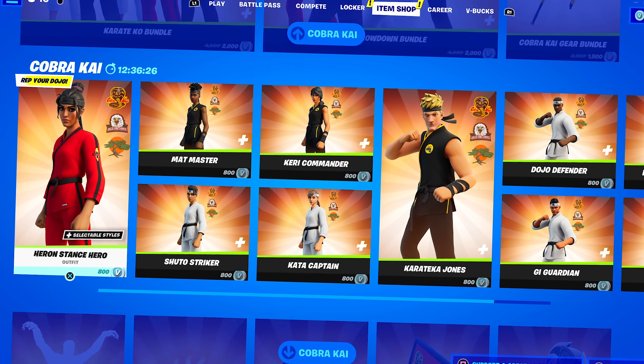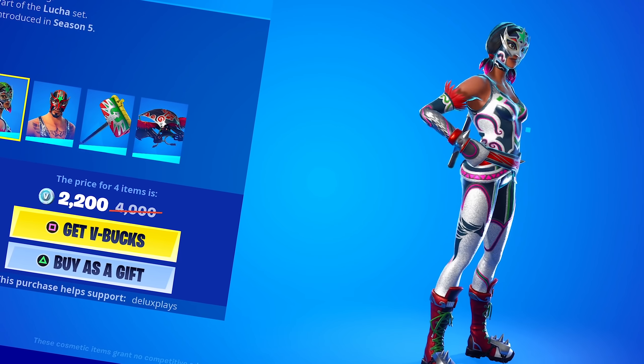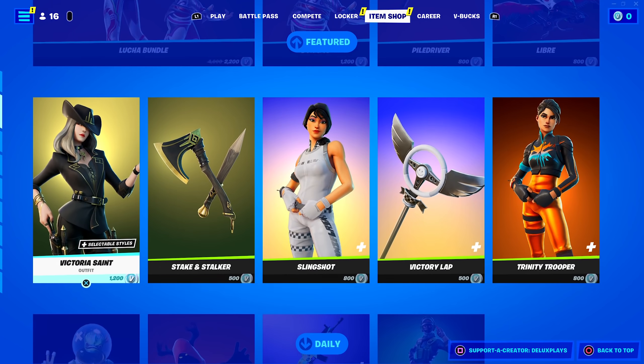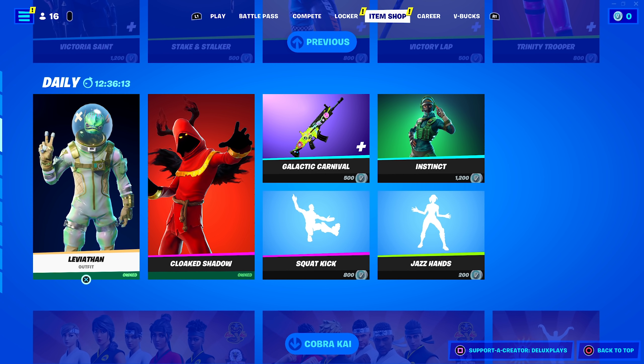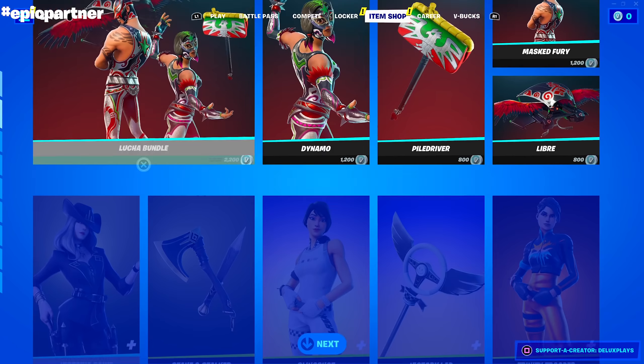If you guys want to be gifted anything from the item shop — we've got the Cobra Kai skins, we've got some actually cool skins, I think it's Mongrel — make sure to be using code Deluxe Plays. Drop a like, subscribe, comment your epics down below. Alright, let's unveil some masks.